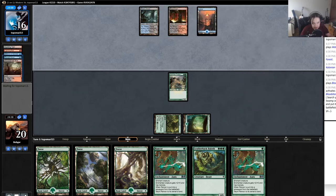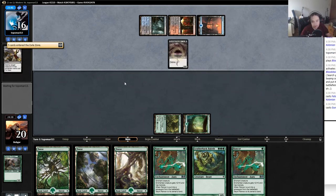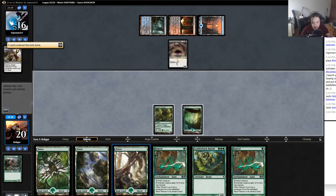Could be death shadow again. It would be weird to play Delver of Secrets and death shadow, I think. He has fatal push — he didn't need to break his fetch for that, but maybe he has something else. Trying to play something — maybe he has Tasigur is my guess. Is it a Tasigur? Grim-Flayer? Yeah, almost the same thing. Alright, well, that's not a big deal.